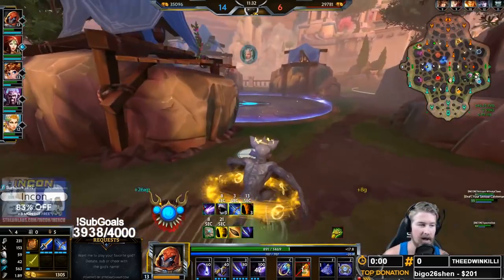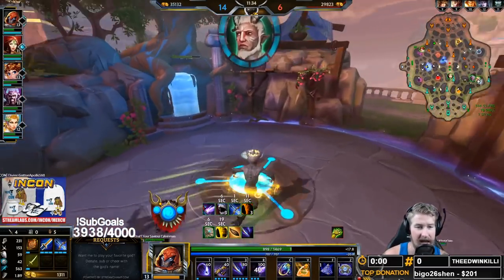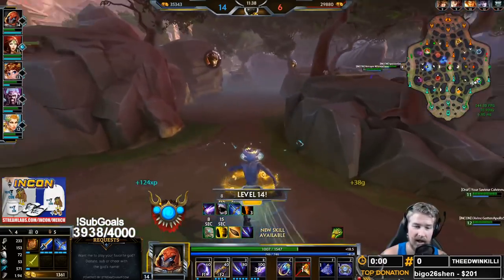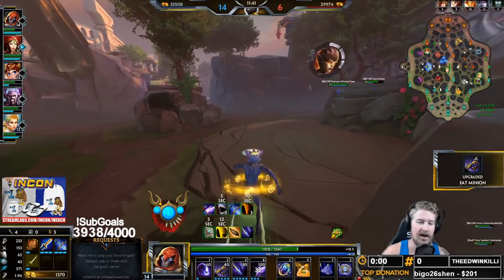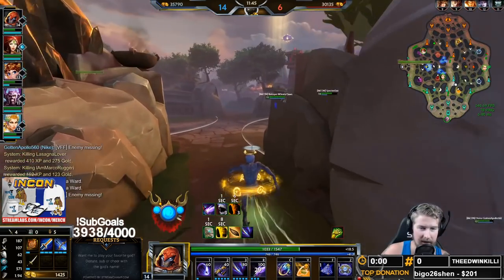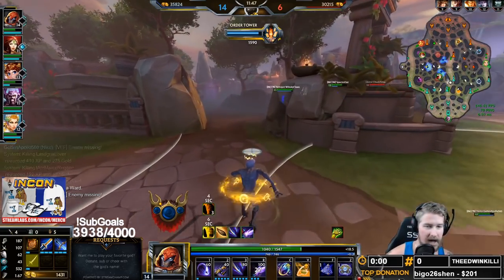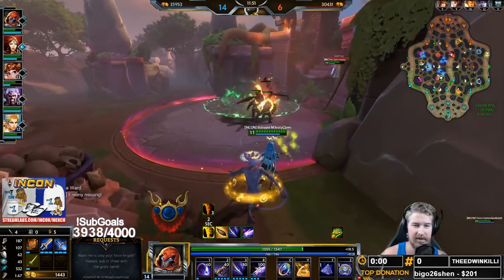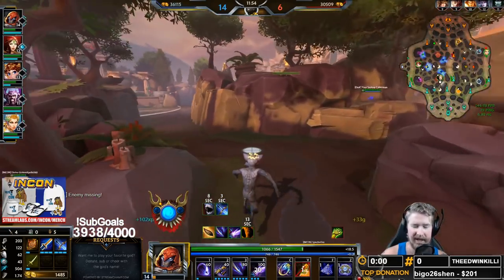Don't be afraid to use Bakasura's ultimate as a counter CC immunity tool, like you would with so many other god ultimates — Anhur gets used like that all the time. But I find that people on Bakasura don't use it for that as often as they should, because they just want to throw it out and go as fast as humanly possible. As much fun as that is, it's not necessarily always right — sometimes you have to be a little more patient.